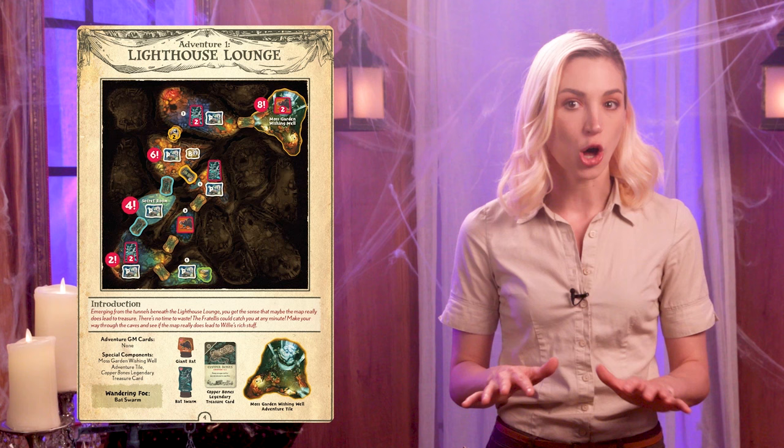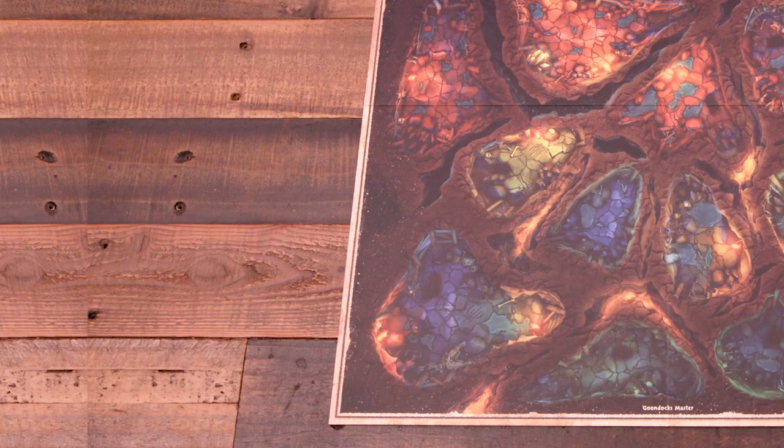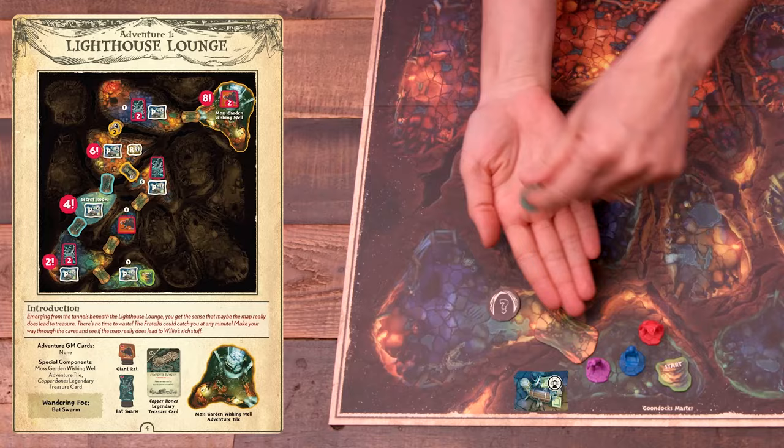The GM follows any special setup for the adventure and lastly sets up the game board. In the adventure guide there's a map for each adventure showing all the possible rooms that the Goonies can explore. At the start of the game, the GM only sets up the starting room. Other rooms only get set up when a Goonie explores it. To set up the starting room, the GM places the start token and any other tokens shown in that room on the game board. Then they place any passages connected to the starting room and an unexplored token on each connected room. Place the Goonies figures in the starting room and then read the adventure's introduction and the Goonies' starting goal out loud. For the first adventure, read the story on page 3 of the adventure guide first.